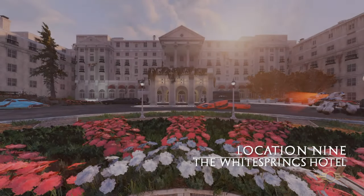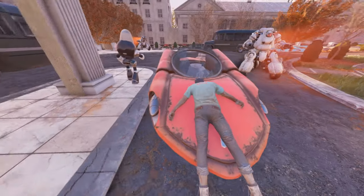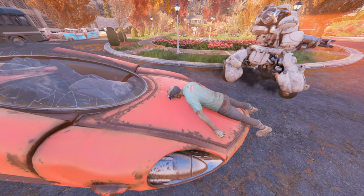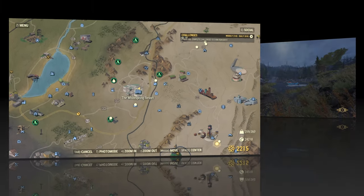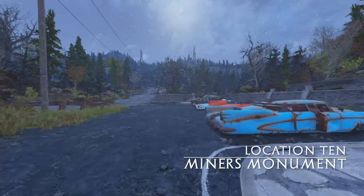Moving on to everyone's favourite hotel, we've got the White Springs Hotel. If you go to the front of the building you will see the corpse on approach — it is on a red car. You can also head inside to get vendors from all the different factions, and you can get some nice drinks from the soda fountain upstairs.